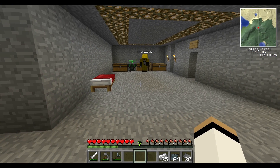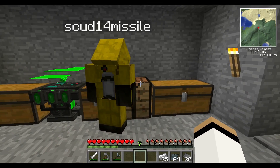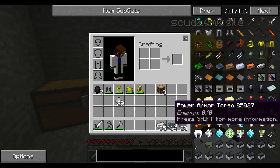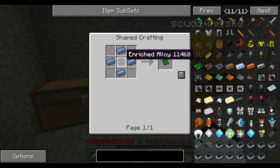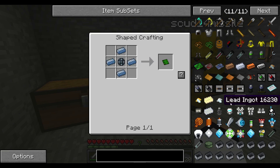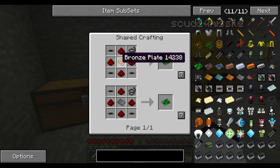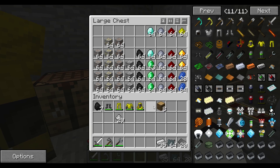Now I just need redstone and copper wire. Why have you been making the complicated one? I didn't realise there was a simpler one. Well, there are two types. Oh, the other one's platinum and enriched alloy — I don't think we have any platinum. You made the only one you can make. Yeah, I intentionally did that, yeah. I actually had no clue what I was doing. Don't tell them that. You heard nothing.